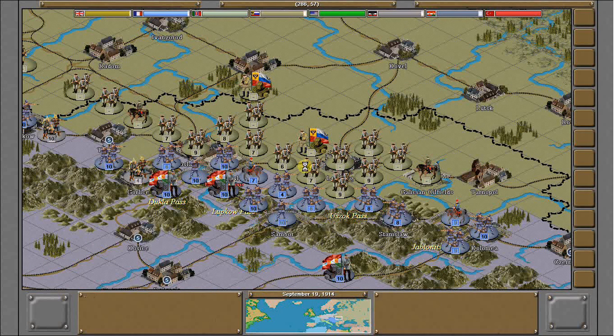Moving headquarters up and consolidating the lines. You can see the Austrians have a pretty good defensive line; they are a little banged up on their first push so they're probably not going to do a whole lot of counterattacking this turn. They've given a good showing against the Russians this game though and they look like they'll be able to hold pretty solidly. I'm moving the headquarters up this way to make sure that the units over here stay in pretty good supply.